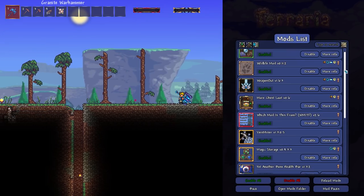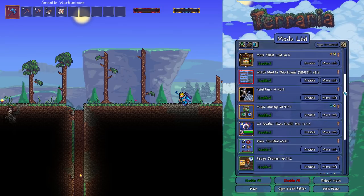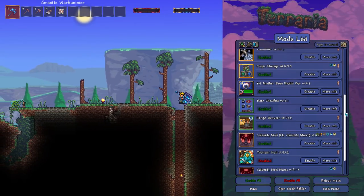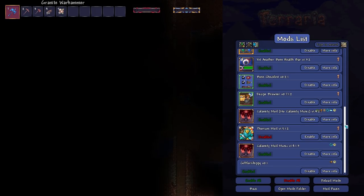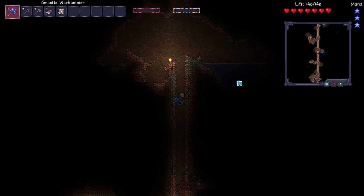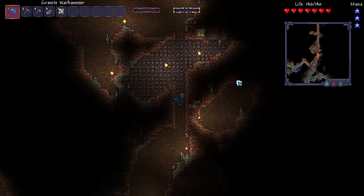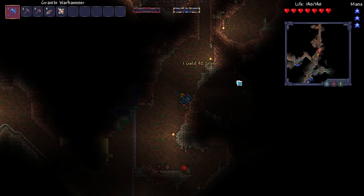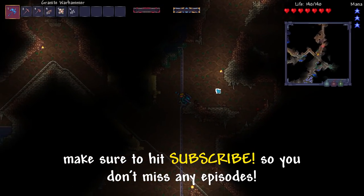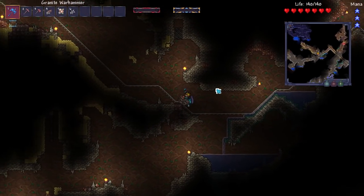So welcome back. Today's episode is going to be some classic Terraria - we are diving into the earth, we are looting chests. Essentially we're just doing all the things you would do at the very start of the game, because we need to get a cloud in a bottle before we can do any of the bosses. I took the time to build out this elevator, so it's pretty deep. I got to this little bit here and decided to leave it and come back and record it.